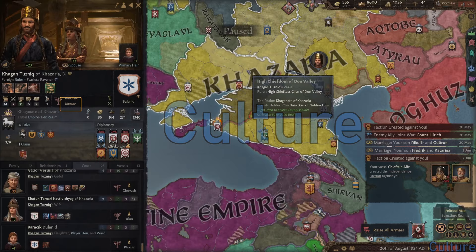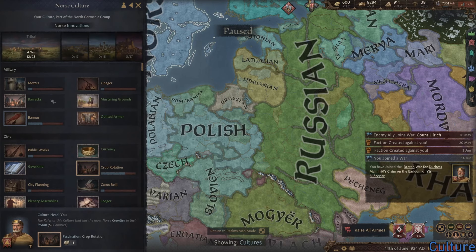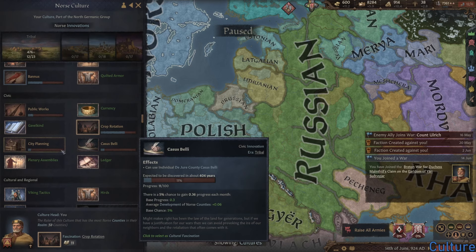Every character always has one culture associated with them, which defines cosmetic things such as what they look like and whether a count is called a shaykh, a jarl, or simply a count. But more importantly, each culture unlocks so-called innovations individually. The closest analogy would be a technology tree, making culture a type of tech tree of sorts. When new innovations are discovered, every character who is a member of that culture will benefit from them equally.